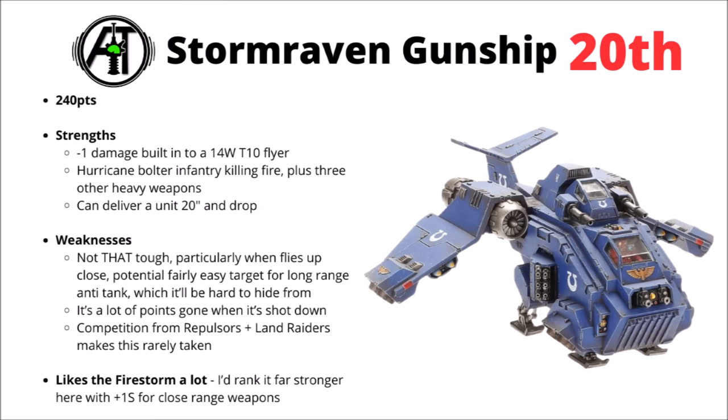For downsides, the minus 1 damage might not matter all that much against truly high-damage weapons — things like Necron Heavy Destroyers with Damage 6 gauss or Tau Railguns — and even with the minus 1 damage on it, it's not really that tough for 240 points. You've got a big incentive just to fly it straight up to the enemy lines where it's going to be taking maximal damage in return. As a flyer it can't really help with objective things all that much. Its biggest problem is competition with things like Repulsors and Land Raiders, both of which are pretty excellent right now. It does get on very well with the Firestorm Detachment though — Strength 5 Hurricane Bolters and Strength 10 Twin-Linked Multi-Melters are quite fun — but it's just a bit over-costed compared with Land Raiders and Repulsors.